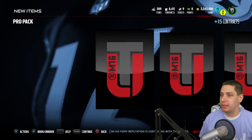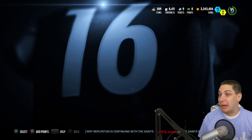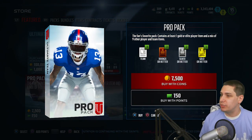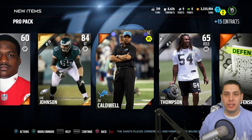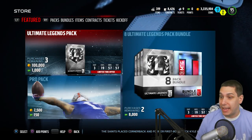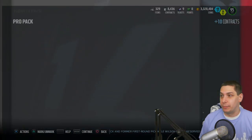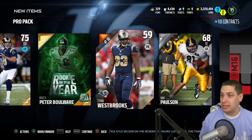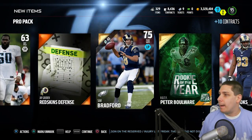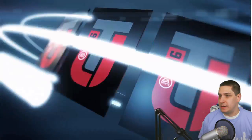I'm still considering buying myself a second Ultimate Legend wide receiver. I have a Jerry Rice right now that I've been using and having fun with, but I'd really like to get one like Vincent Jackson, Julio Jones, Herman Moore, or Larry Fitzgerald — somewhere in that price range. Let me know in the comments what you think I should try, because they all look fairly similar to one another.